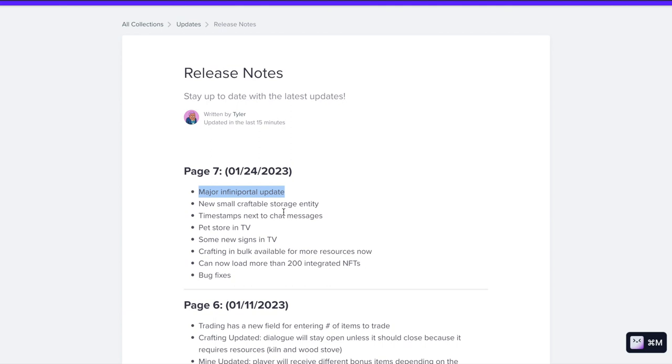We have some infinite portal updates, a new small craftable storage entity — I will build one in this video to show you how and what it is — a pet store in Taravilla, some crafting in bulk available for more resources, and some bug fixes.